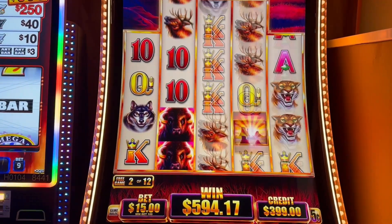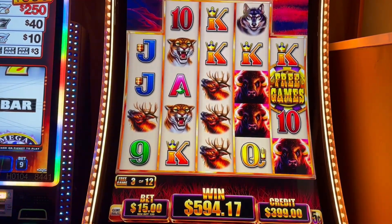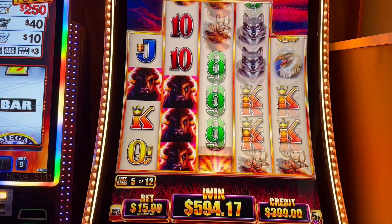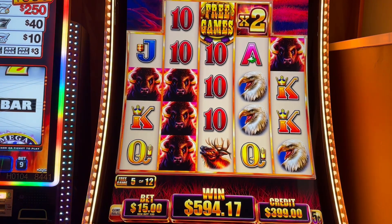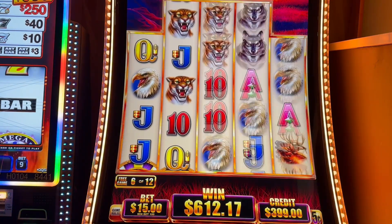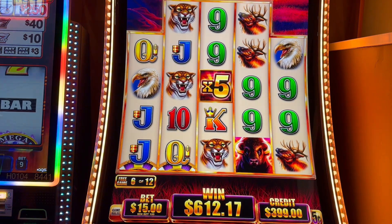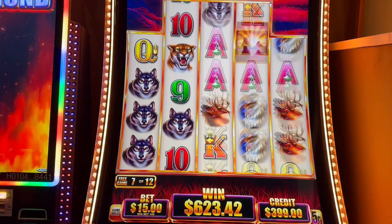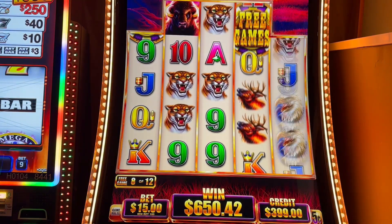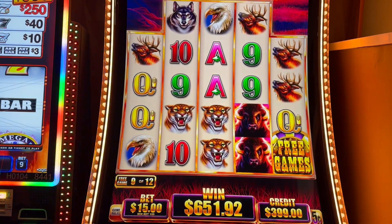At this rate we're probably not going to win anything else. It'd be nice to get some free games on top of that. Oh come on, at least get to $600 — do something. No buffaloes. Still pays, all right. It could get crazy if we can get a line hit with those multipliers — that'd be amazing. Come on, one re-trigger! Running out of spins here.